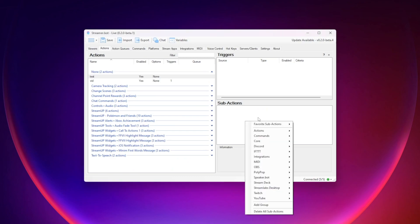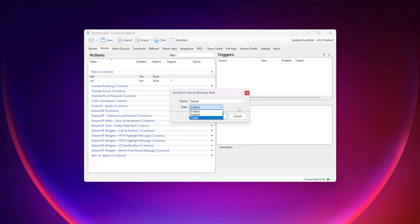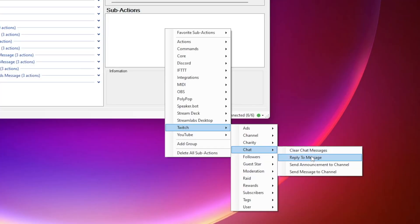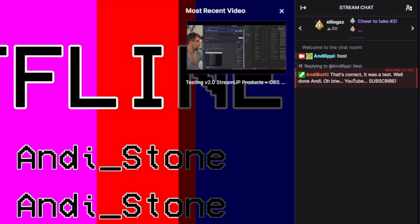There are also new sub actions that have been added. You can set a queue's blocking state via a sub action — this is great if at certain points in your stream you don't want actions to overlap, then at other times you want it to be crazy. You can change a Twitch channel points background color via a sub action. There is also a sub action for replying to a Twitch message using the message ID — for example, if someone uses a command like exclamation mark social, your bot could reply directly to that message with the answer.